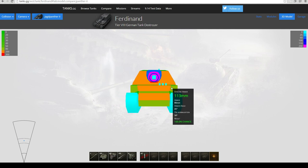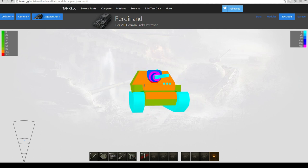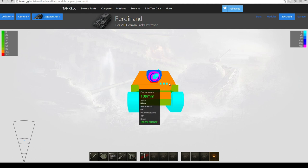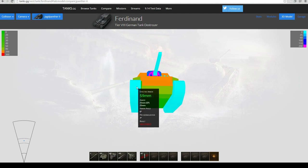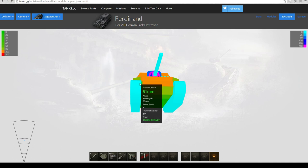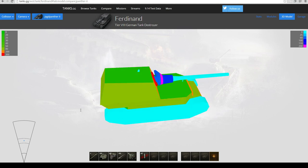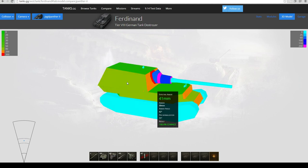For tanks that don't have 200-plus pen, there are weak zones — both sides of the front are actually pretty large at 114 millimeters of armor. So if you're driving a tier 5 light tank and you wonder where to pen the Ferdinand frontally, you can always shoot there and in the lower plate. You can also shoot through the tracks — the number of times I've shot through a track and penned. You have to aim for the inside, and you can do damage while tracking him as long as you shoot within an angle where there's actually some tank behind the track.